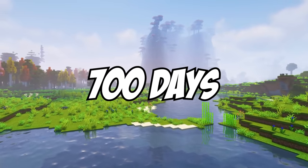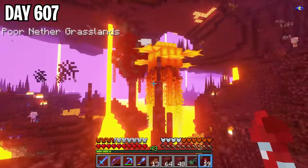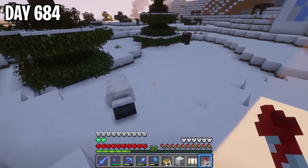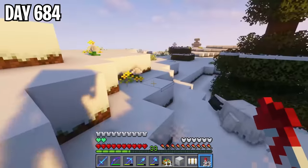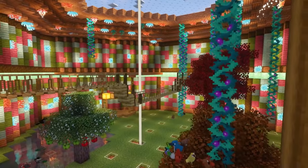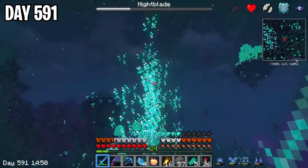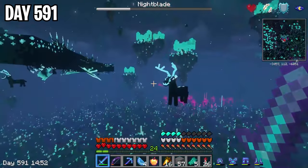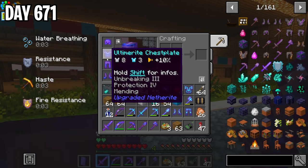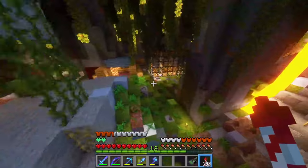In this video, I survived 700 days in Better Minecraft Hardcore. If you don't know what Better Minecraft is, it's a mod pack that adds tons of features to Minecraft while still staying really similar to the original game. In the last 100 days, we built an amazing bird sanctuary, a secret brewing room, and defeated the final boss in the mod pack. In these 100 days, I obtained the best armor in the mod pack, built an armory, and encountered a lot of cool things along the way.